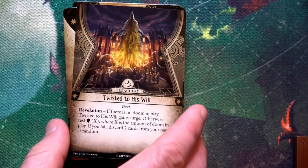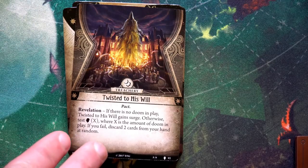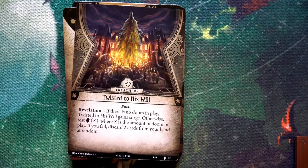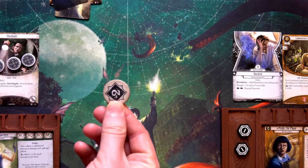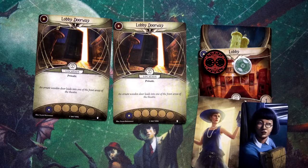Min draws Twisted To His Will. There are two doom tokens in play so we test willpower against a difficulty of two. Min's willpower is four. Drawing a chaos token — minus two — that brings us to two versus two. A tie still counts as a success, so Min doesn't have to discard any cards. The mythos phase is finally complete.